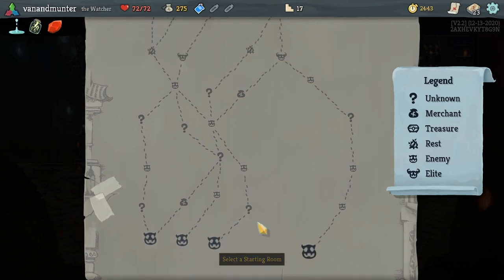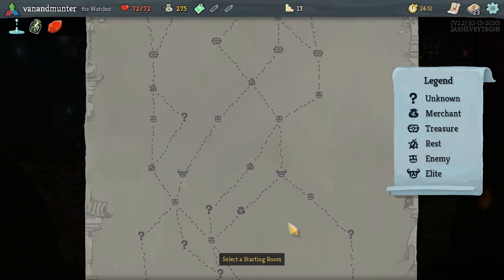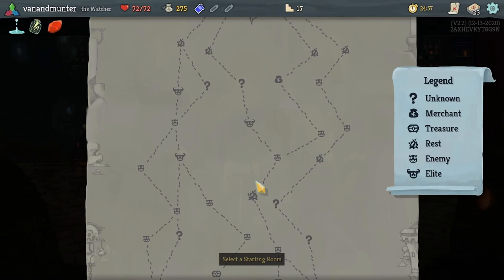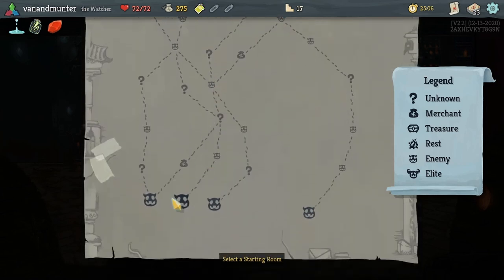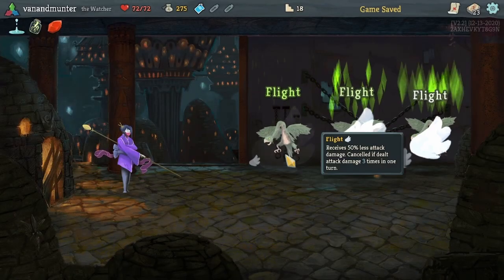Alright, which way do we want to go here? We've got the merchant here, which could be good. And then we could still go to either elite, if we want to go that way. And then this way has double elites here, which could be good. Maybe we'll angle towards that way, so let's start here - we'll go to the merchant first, after this.